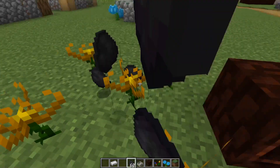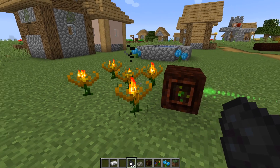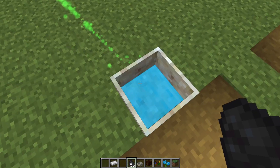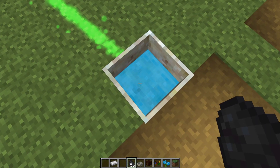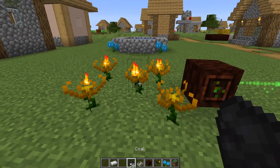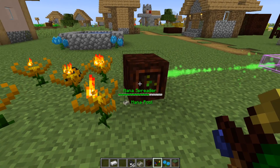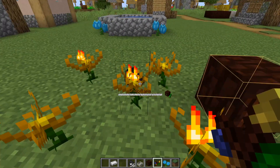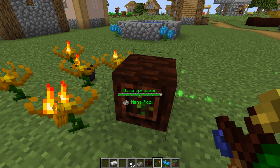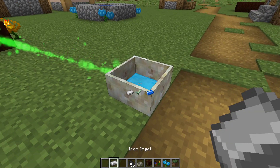So if I take my coal here and throw a bunch of it down, you'll see the flowers consume it. You can hear them consume it, and that is mana being transferred. Beautiful mana. And since they will do that, they will consume the coal. If I take my Wand of the Forest, I can see that my mana spreader is filling up. Even though I put a bunch of coal down, the flowers aren't even that full because they are quickly transferring it to the mana spreader, which is shooting it towards my mana pool.